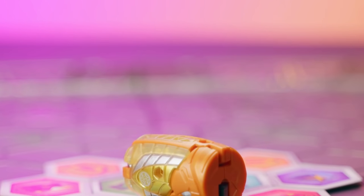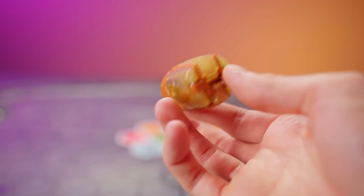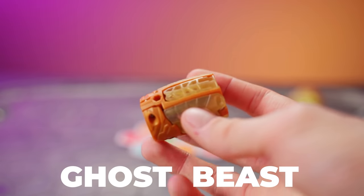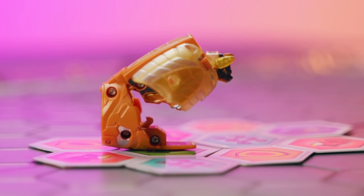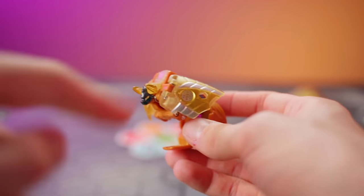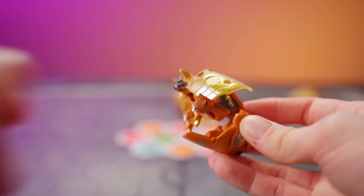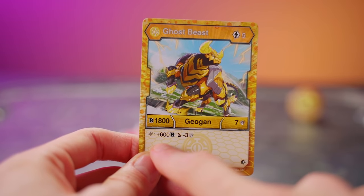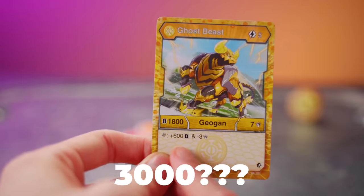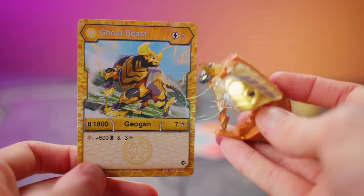Is it a ghost? Is it a beast? It's both — it's Ghost Beast! Ghost Beast has to be, like, the coolest name of anything ever. It doesn't give you any hint as to what it is when it opens. Ghost Beast is sort of a bull-shaped Geogon. If you want to get the full effect, you've gotta reach inside and flip out these little front hooves. The power levels just keep climbing — Ghost Beast: 1800 B-power with another 600 on a helix core. That's 3000 B-power when you add it all up? That's insane! I don't know where the ghost comes from, but I don't really care, because it's that cool!